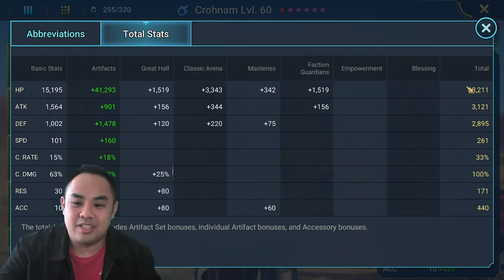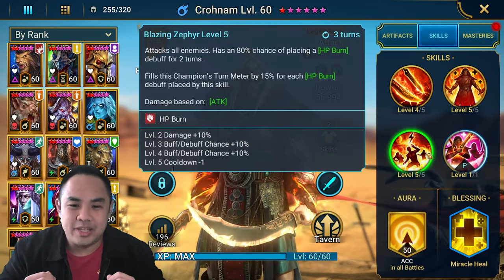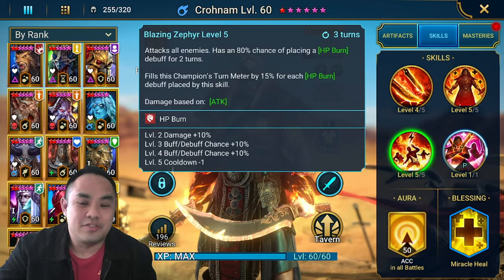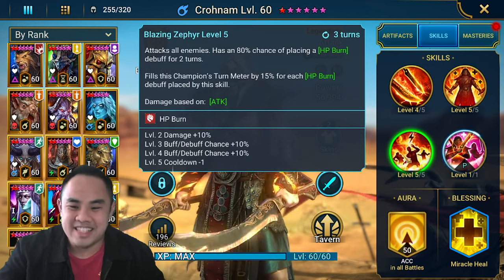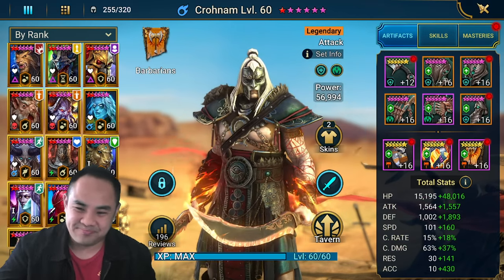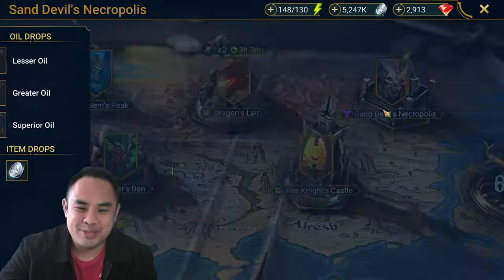You can just ignore other stats for this test, because we want to make sure Cronum will always start with the A3 HP burn when the boss is asleep. You also have to know you will take decreased speed, so let's see if this speed can go through the decreased speed debuff. Let's quickly take him into stage 24 for a minimum speed test.